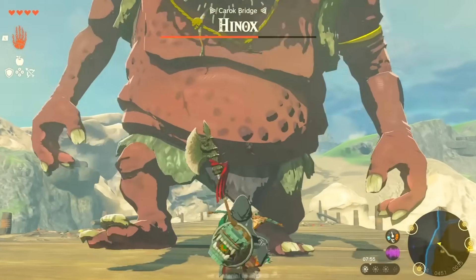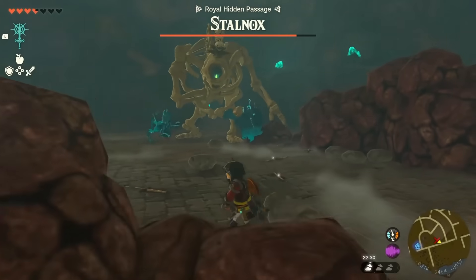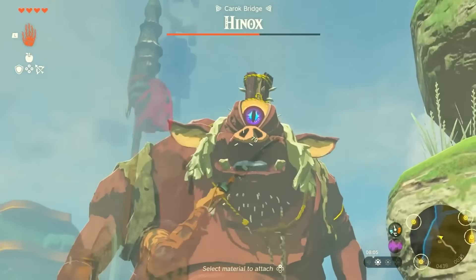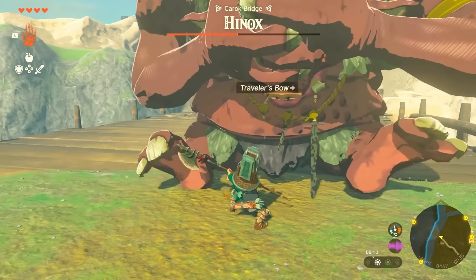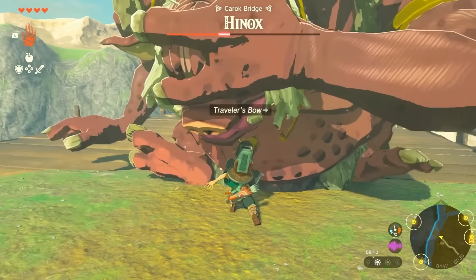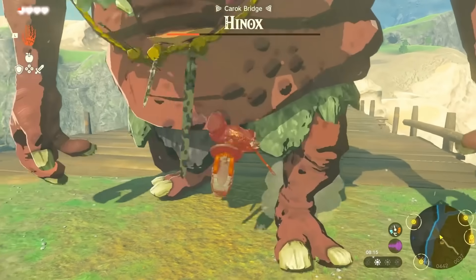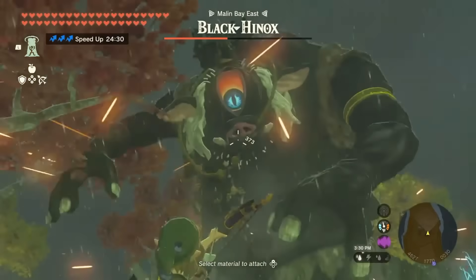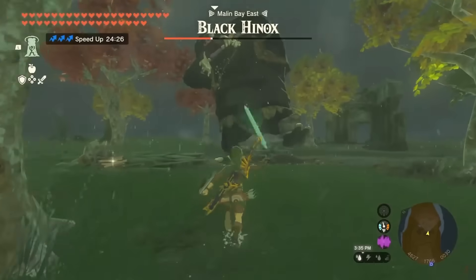The most simple boss fight in the entire game is probably the Hinox, who can also be found as the Stalnox. This boss fight is as simple as shooting the Hinox in the head a couple of times and attacking him while he's down. As much as I can get behind beating people up while they're down, I'm not sure I would say this is a good boss fight. Blue and Black Hinoxes aren't any harder to fight, and it seems like the only thing setting them apart from regular Hinoxes is that they have more health.